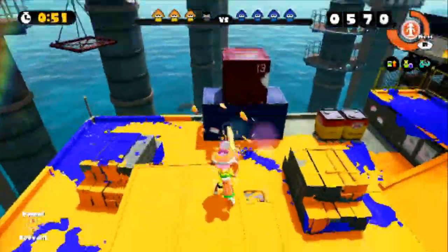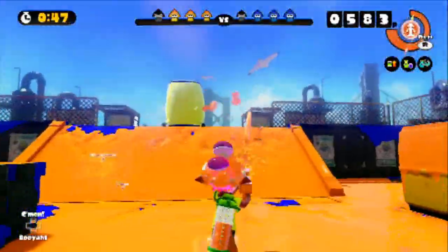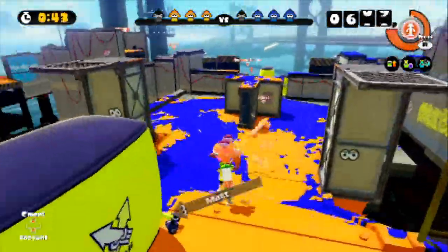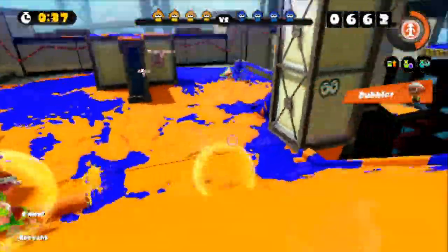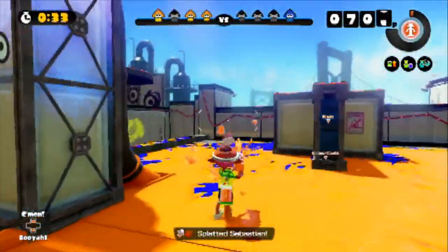One more quick tip: even though the walls don't count for your percentage total, you can actually duck into the walls as a squid. You can go into the walls and hide there and pop out and get people — it's a good way to get people. Basically the other tips I have are just to learn the controls very well, learn to slide around, duck into the puddles as much as you can, and use the dodge techniques to slide in and slide out.